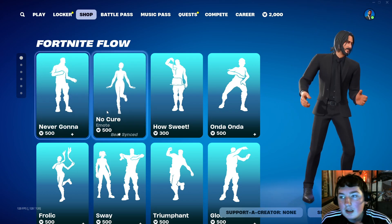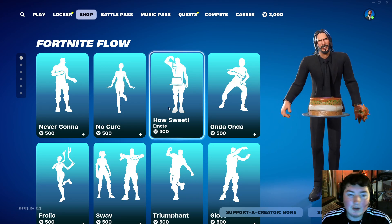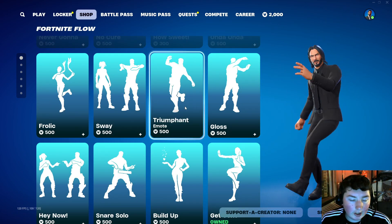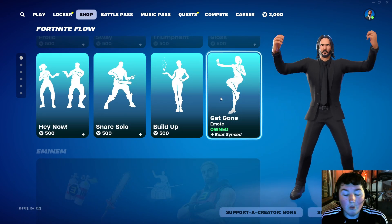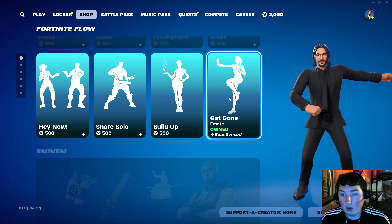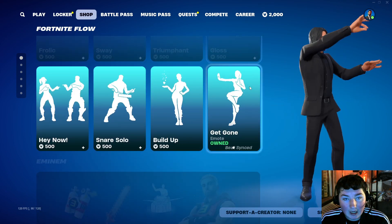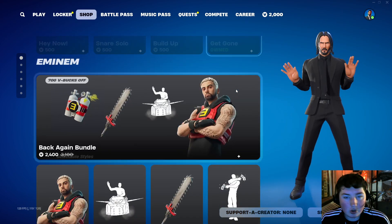It looks like we still got all of these emotes — Rick Astley, No Cure, How Sweet. A lot of it's copyrights, that's why you're not hearing anything, but we are going to hear all the Fortnite original ones. I ended up getting Get Gone because I believe this emote was actually really rare, and I don't know when it might come back again after this shop. So I wanted to make sure I got my hands on that.